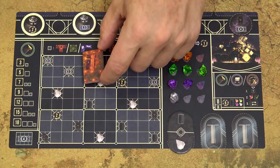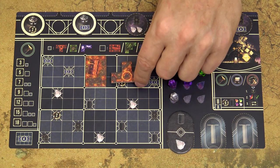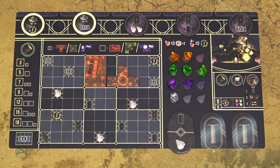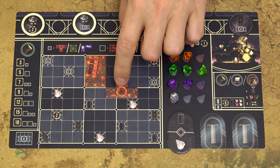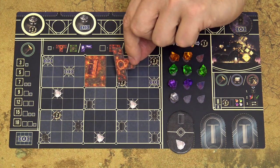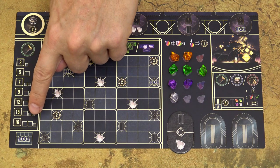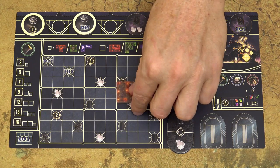The first tile you build can be placed anywhere in your camp. If you cover these bonus spaces, take those bonuses immediately. All subsequent tiles must be placed so that they share at least one border with another camp tile — they cannot touch just diagonally, they literally have to be adjacent. When you place tiles, you can rotate and flip them any way you want. If you build more than one tile during the same turn, you may take and build them in any order you want.